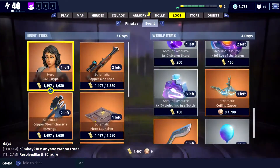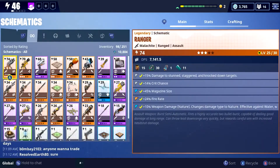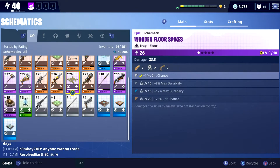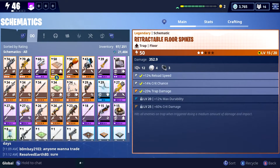You can evolve your characters, heroes, survivors, guns, or whatever. So let's go on over to the armory and go to our schematics. Now we have the Cozy Campfire. I'm actually going to get rid of these floor spikes because I want the epic version of them.